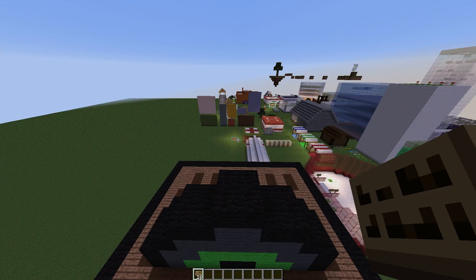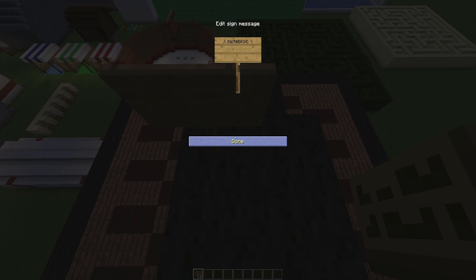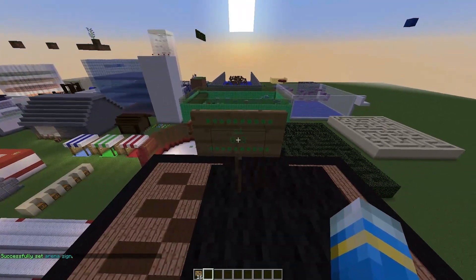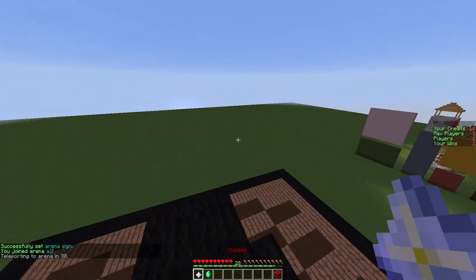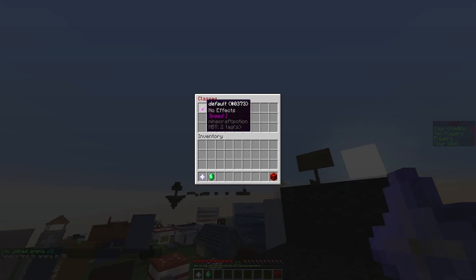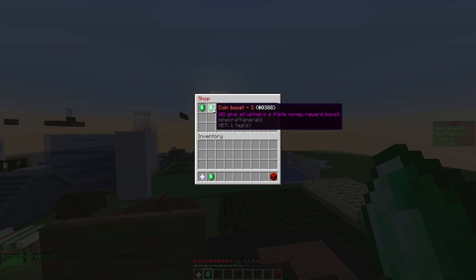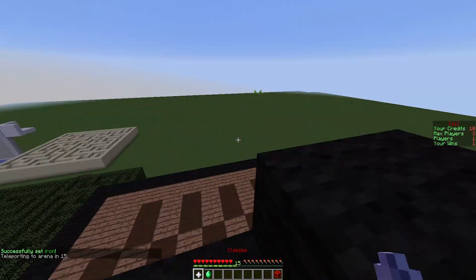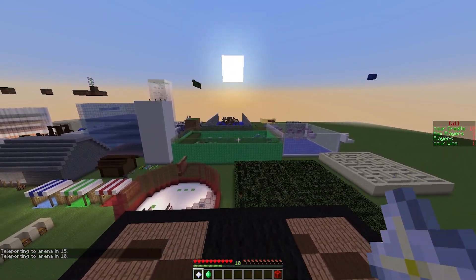The final thing we need to do before we join is create a sign. Put 'Note Block Blitz' on the first line and the arena name on the second line. You'll see it says zero out of three — right-click to join. Once in, it will start since the min players is one. In the classes you can choose from Default or Iron, which has a greater speed effect. You can also go in the shop and buy a coin boost, and there's a leave button. On the right it will show a scoreboard with your credits, max players, players, and wins.